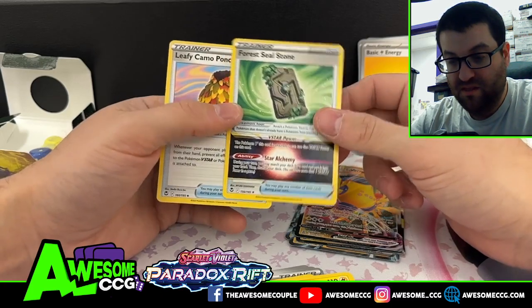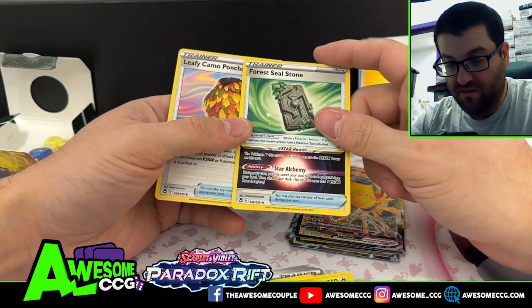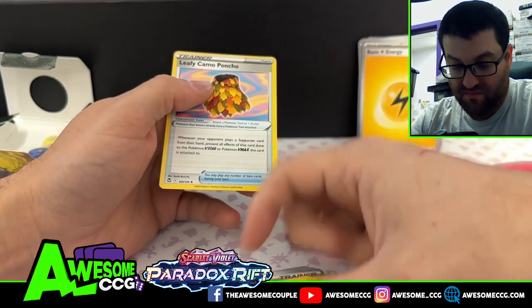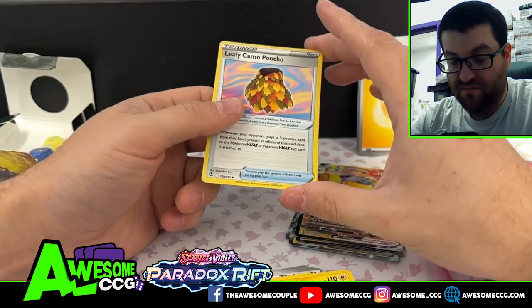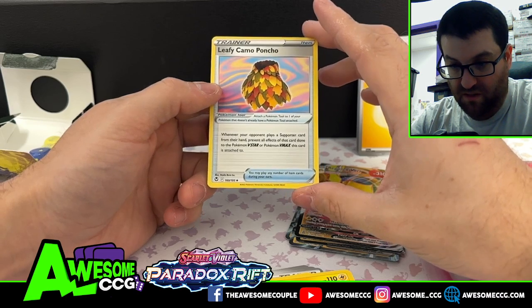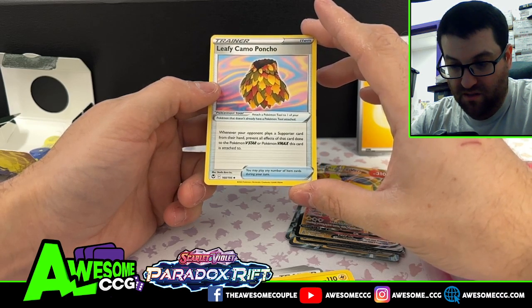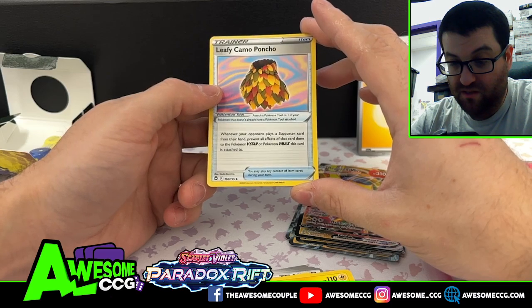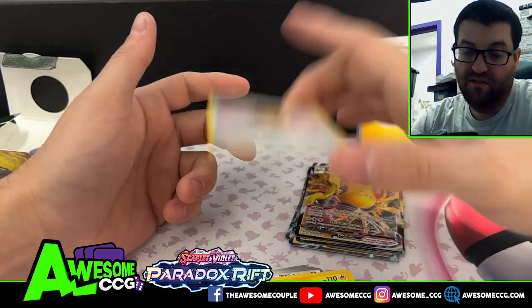But here's the biggest thing we needed — we got our Forest Seal Stone, and that is non-holo. That's what everyone's waiting for. It goes on and allows you to search your deck for a card, put it in your hand, and then shuffle your deck — so basically it is a PC Search. And then we have a Leafy Camo Pouch, which just prevents things from being done to V Star or V Max.